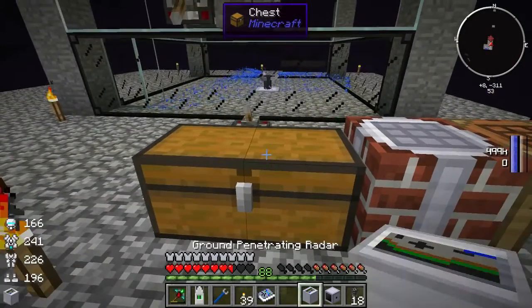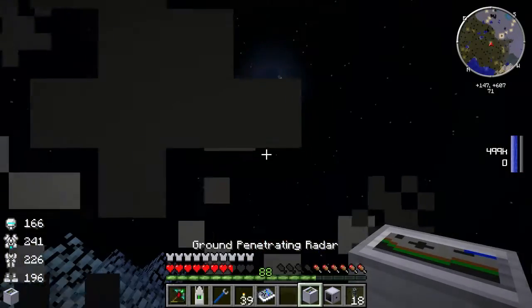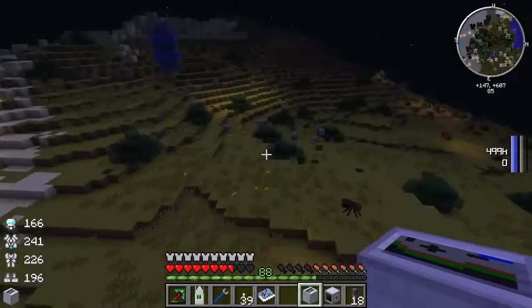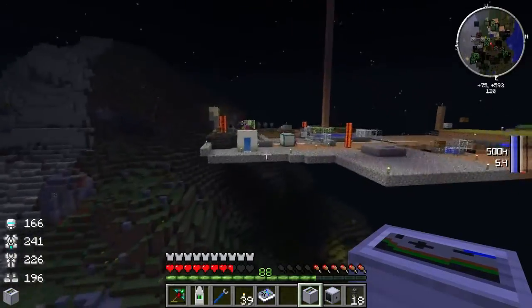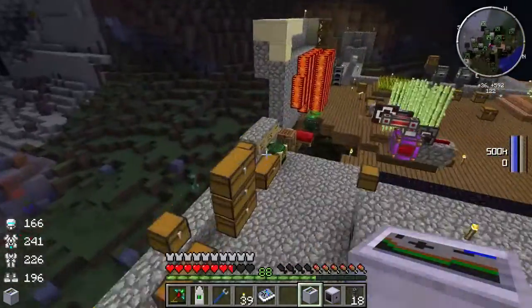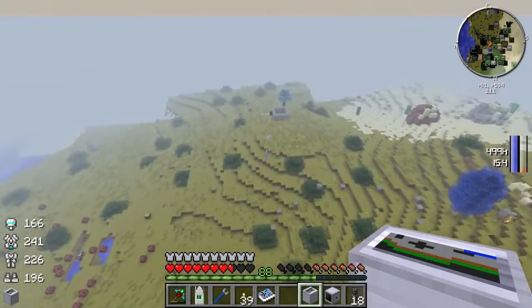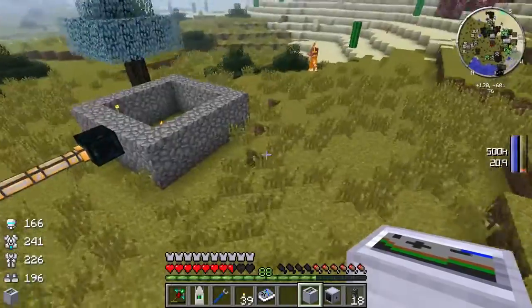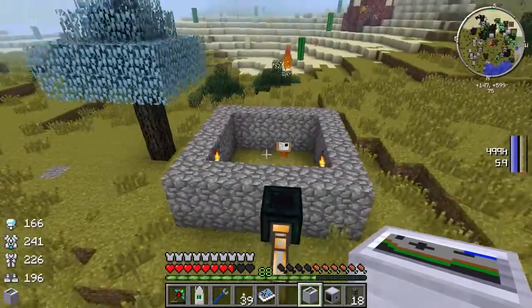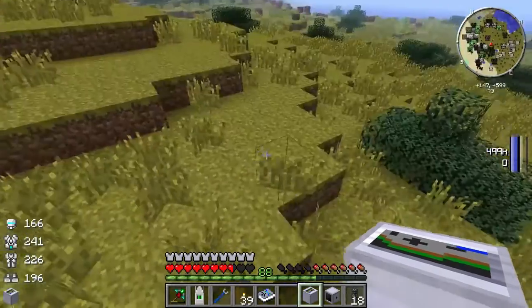Anyway, let's go to our little outpost. The only problem with living in the End is everything is night time and you've got no idea when real daytime is. Quick bed skip. Let's go back down to our little spot. There's our little favourite spider from last week, and a skeleton desperately trying to survive.